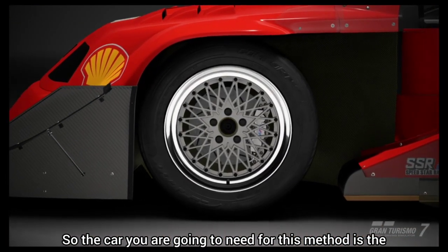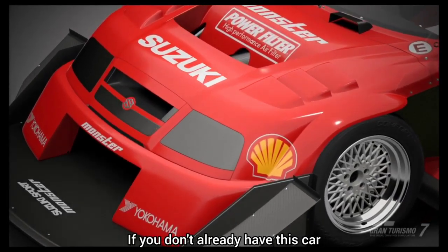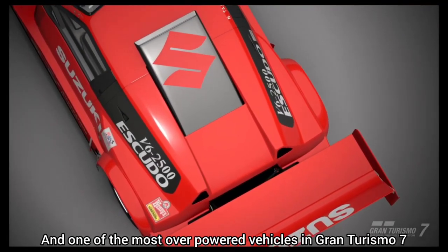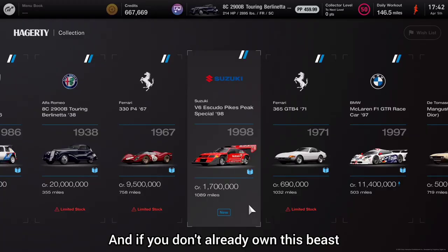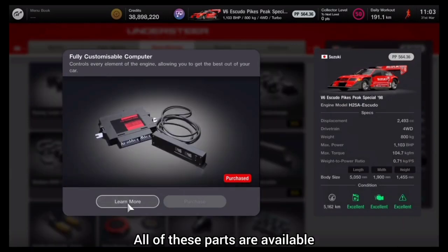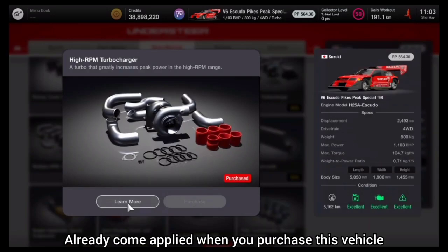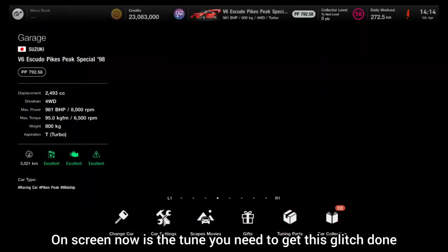The car you're going to need for this method is the Suzuki V6 Escudo Pikes Peak. If you don't already have this car you need to pick it up, because this car is essential and one of the most overpowered vehicles in Gran Turismo 7. On screen now are the parts you need to purchase from the tuning shop — all other parts involved with this tune already come applied when you purchase the vehicle.